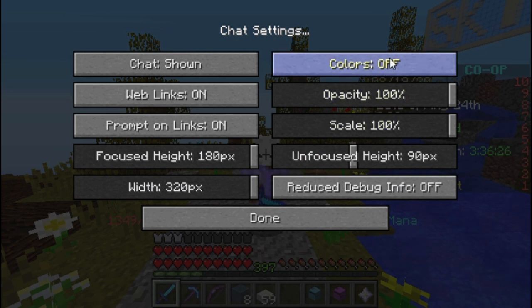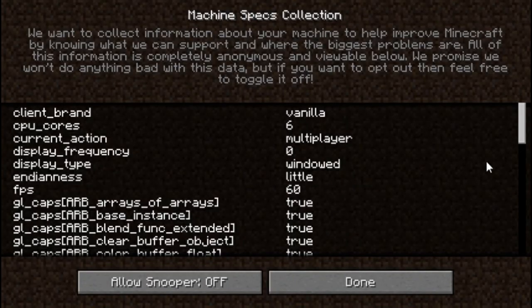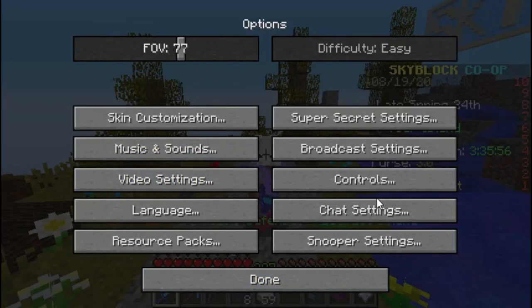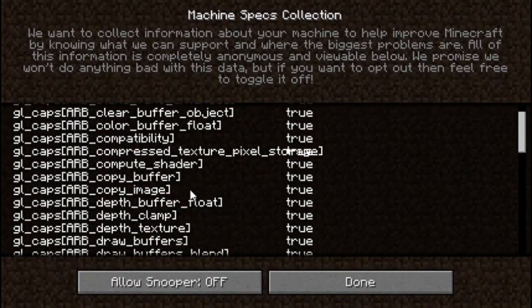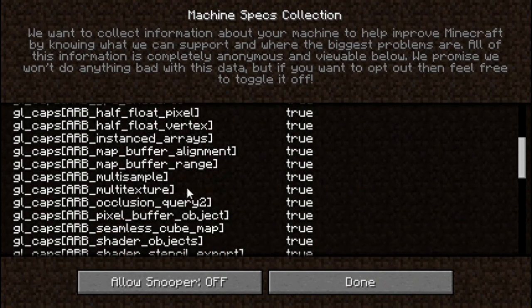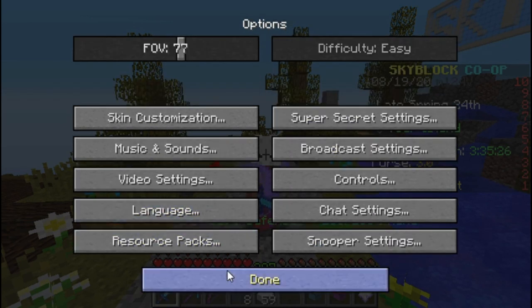You can also turn colors off and on, turn the opacity down, and adjust the scale. A lot of this stuff you wouldn't want to mess with on yours, but on your friend's different-language computer you can mess with those — they're pretty funny. Snooper settings: I don't even know what this is. It's basic coding stuff. And a quick tip about getting a scenic view: just hit F1 and everything will disappear from the screen.